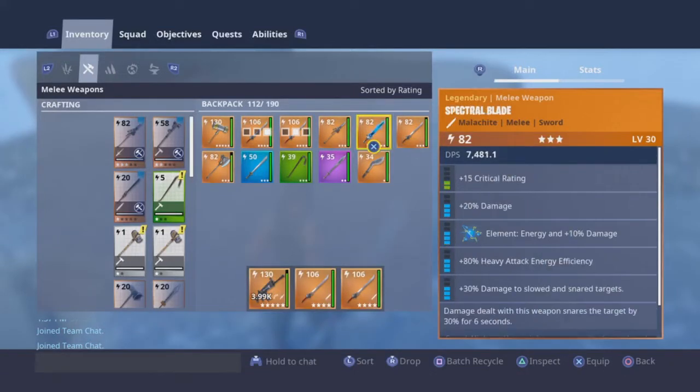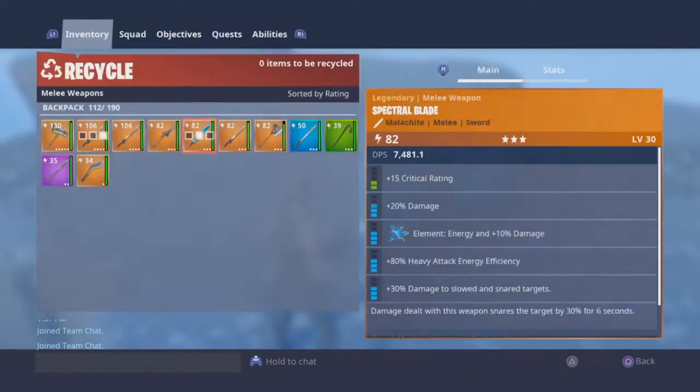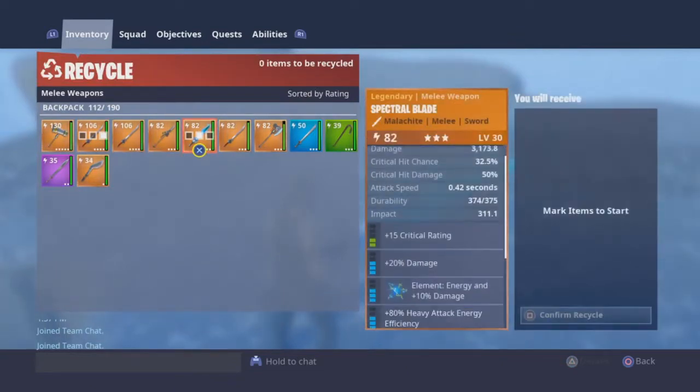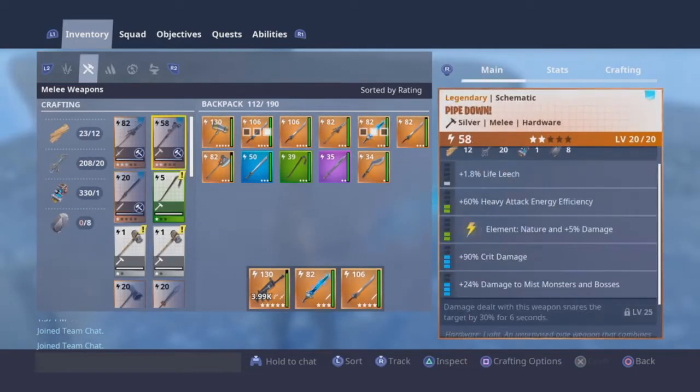Once you pick it up, go to it in your melee weapons and recycle it. You can see it says made out of malachite — I believe when you craft the 82, yep, malachite, right there.